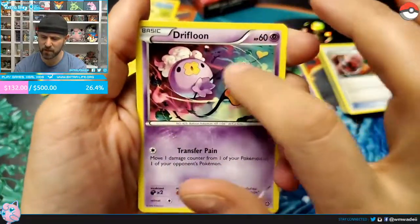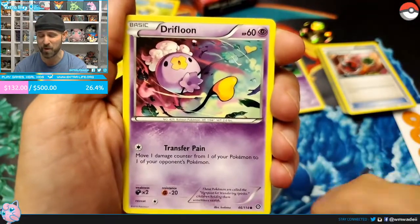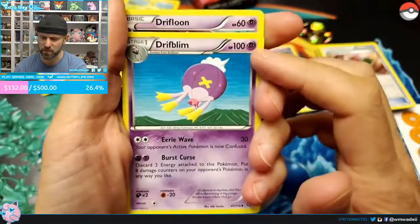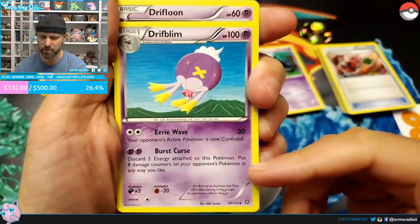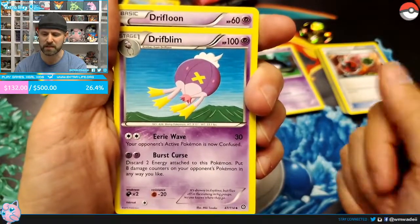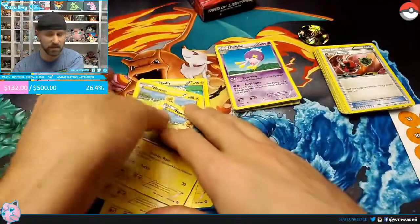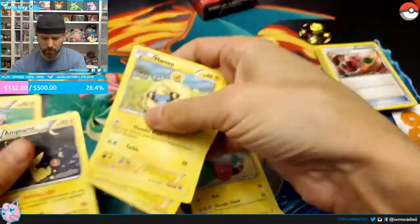Drifloon looks like it's also a three-two line. I love this art — those colors mix together beautifully. Drifloon has 60 HP, and Transfer Pain moves one damage counter from one of your Pokémon to your opponent's Pokémon — that's mean. It evolves into Drifblim — a big HP increase to 100. Eerie Wave does 30 and confuses the opponent's active Pokémon. Burst Curse lets you discard two energy attached to this Pokémon and put eight damage counters on your Pokémon in any way you like — so you can place 80 damage however you want, sniping the bench.